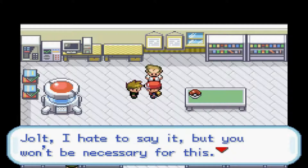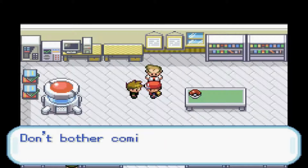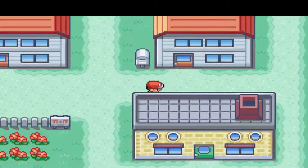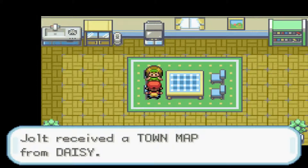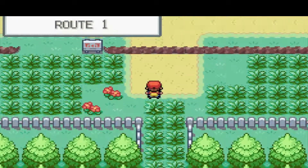Our rival says he'll borrow a town map for his sister but tells her not to lend one to us. We're going to totally disregard what he just said and go talk to his sister — he's just jealous. And quite frankly, I like his sister. So with that we have received the Town Map from Daisy, which is going to help us navigate on our journey. Without further ado, let's get our first encounter.